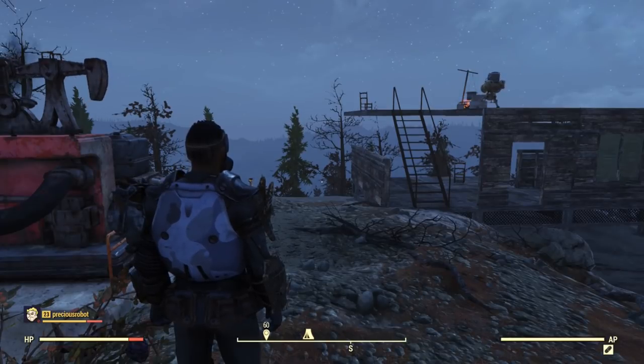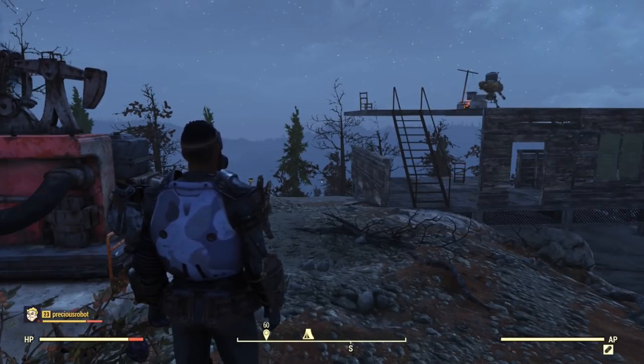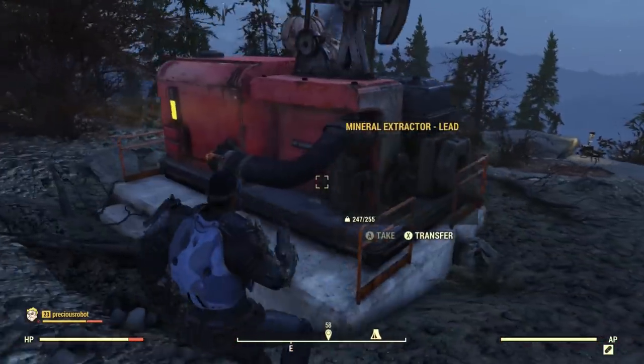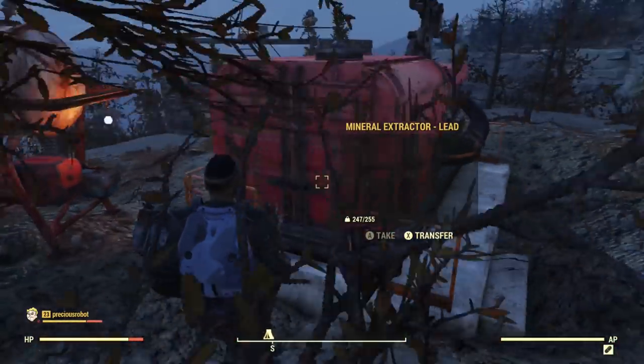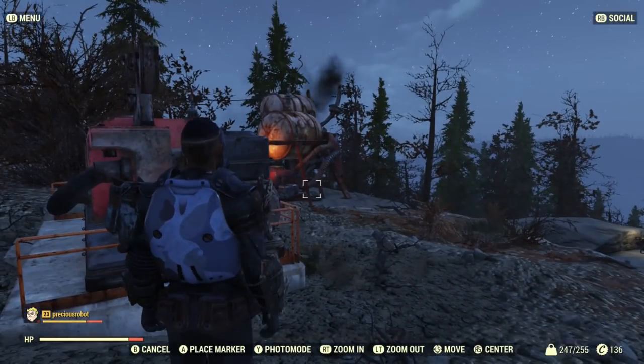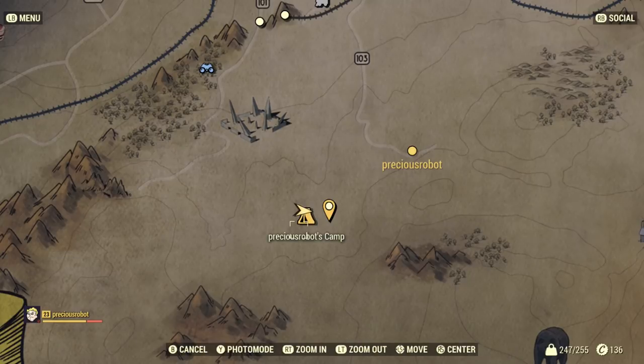Alright guys, we have arrived at Robot's base — he's currently unavailable, he slipped. This is his base, he's got it going on. He's got his mineral extractor here, the lead one as well. Same concept if you want to put it down. This is where it's at, though it's kind of hard to find.